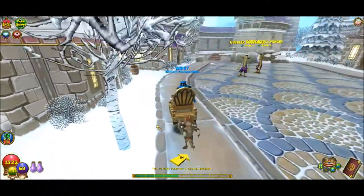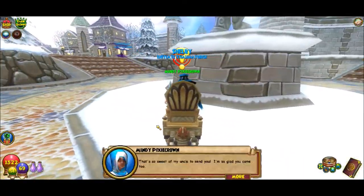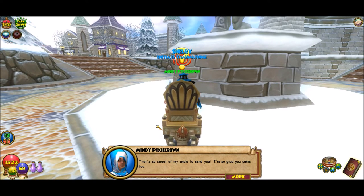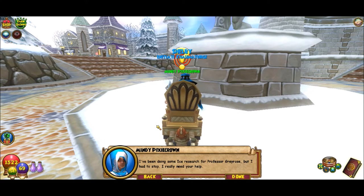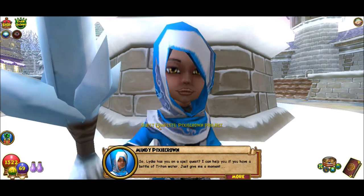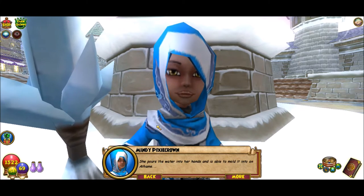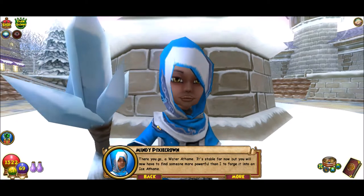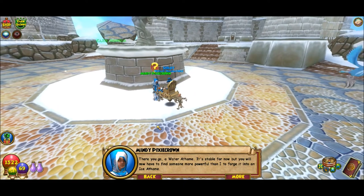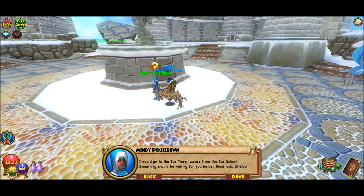She should be right over here. My arrow is kinda lying to me for a little bit there. 'That's so sweet of my uncle to send you. I've been doing some ice research for Professor Grey Rose, but I had to stop. I really need your help. Lydia has you on a spell quest. I can help you if you have a bottle of Triton water.' She pours the water into her hands and molds it into an athame. 'A water athame - it's stable for now, but you'll need to find someone more powerful to forge it. I would go to the ice tower across from the ice school.'